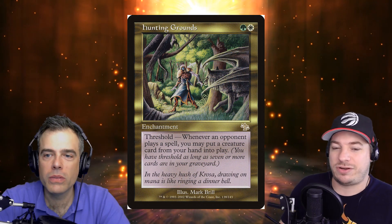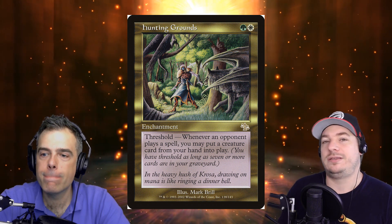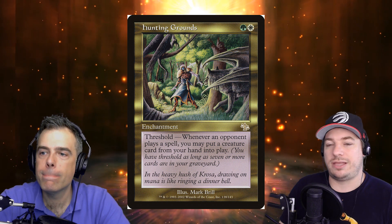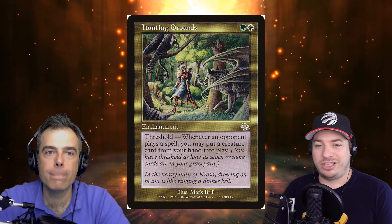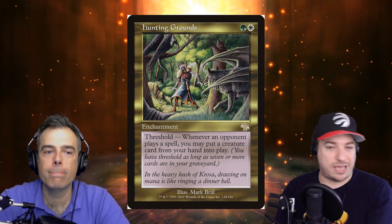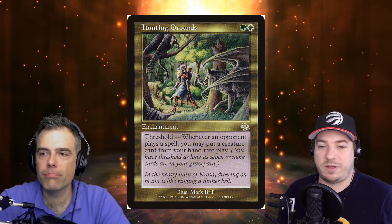Rienne seems kind of busted — there's not really a price for her yet, so she might be expensive out of the gate. A discovery while building this deck: Hunting Grounds, a green-white enchantment from Judgment. It has threshold, and as long as you have threshold — seven or more cards in your graveyard — whenever an opponent plays a spell, you may put a creature card from your hand into play. This gets around the mana cost of recasting sacrificed creatures, and it works on opponents' turns, not just your own.